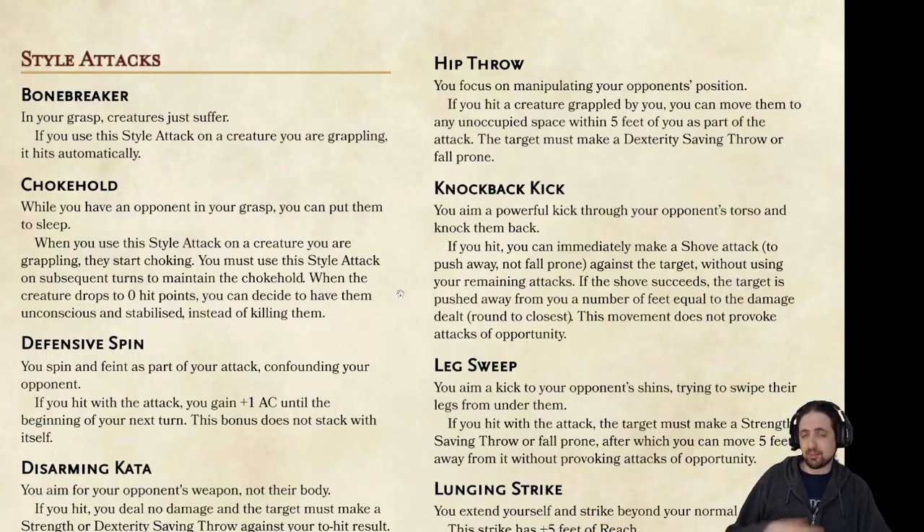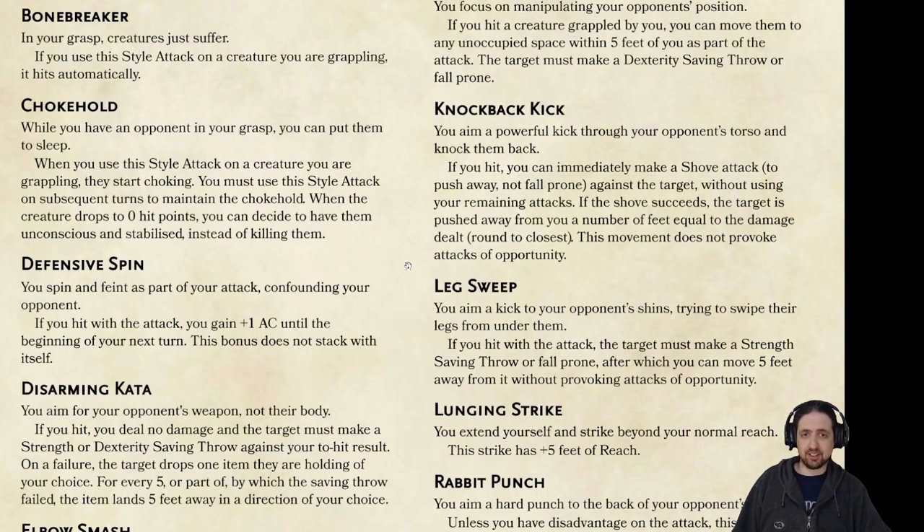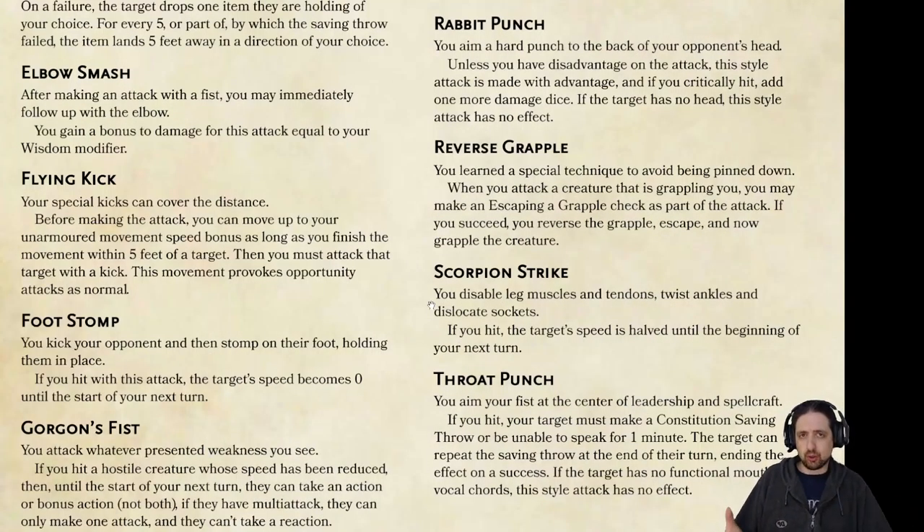Style strikes are a way to add some style to your regular attacks by doing things that are special. Things like choking out your opponent until they're unconscious, or judo throwing them over your hip. Or a karate classic, like sweep the leg. These features allow you to customize your monk to be a wrestler, a grappler, a ranged attacker, melee specialist, mage slayer, or anything else you want.